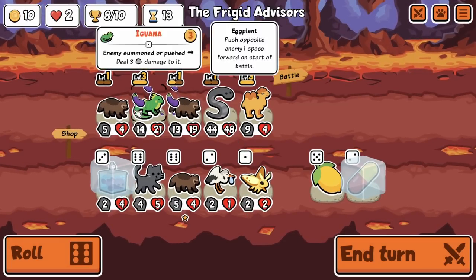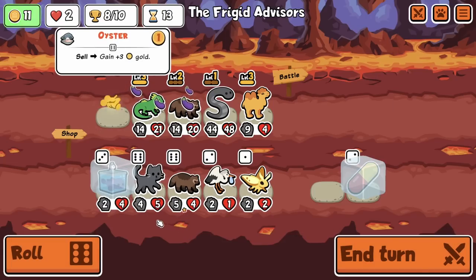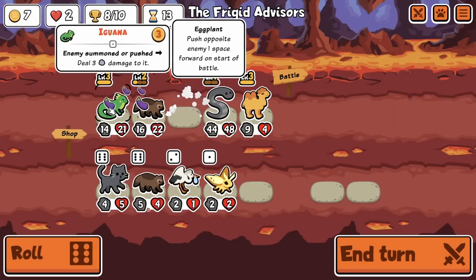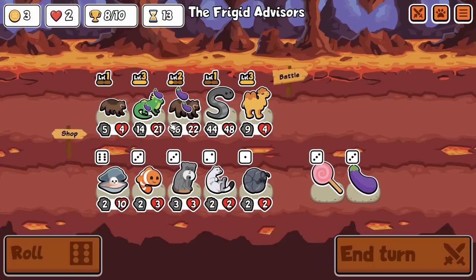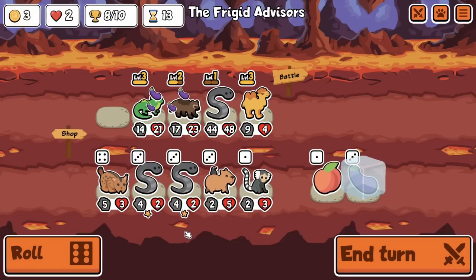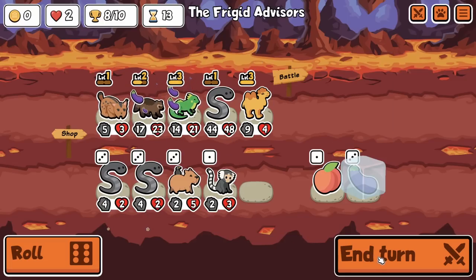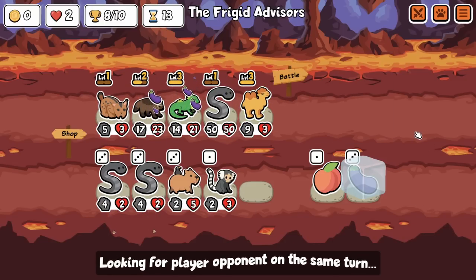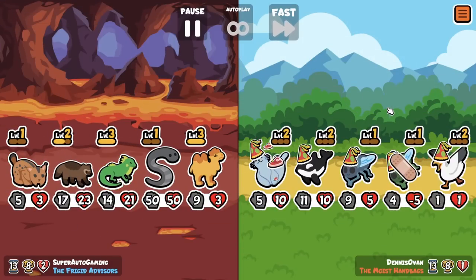On turn 12 we're going to get our level two wolverine, trying to get a level three as quickly as I can. We have an eggplant in the shop as well. We never really found that frog. We can just throw a lynx in here because it actually works with wolverine — I like throwing in any random snipe pet and it's pretty decent. Woodpecker is one of the really big ones, especially if you can get it to level two.